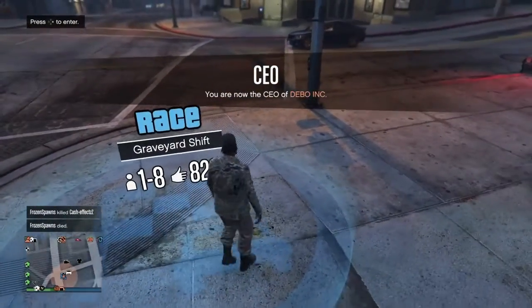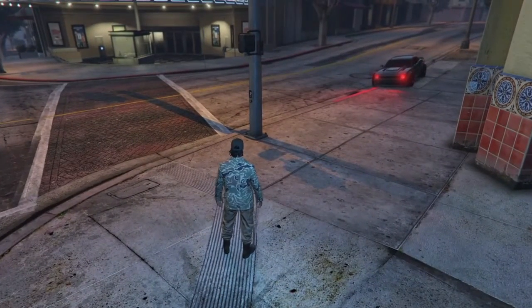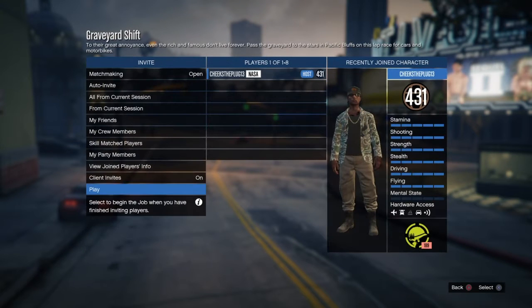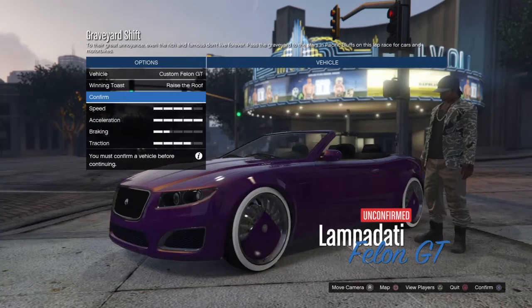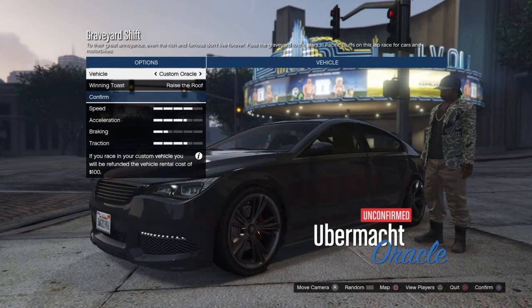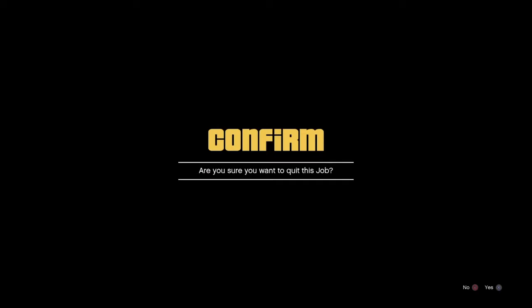Then go on this mission right here — graveyard show — and click on it. Then go on the circle and click on it. You know about Saison, just first play. Doesn't matter which car you pick. Actually, don't pick a car — just land on the car. Don't confirm or nothing, just back out.